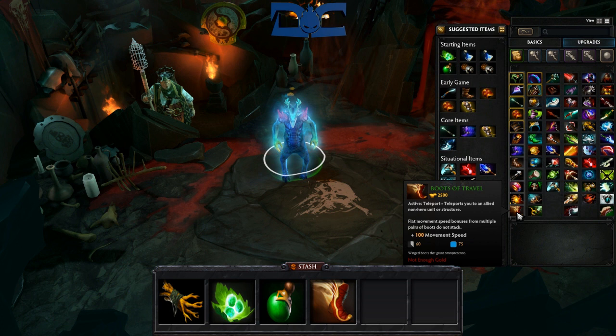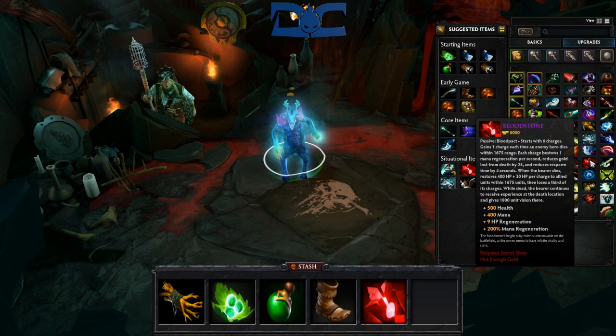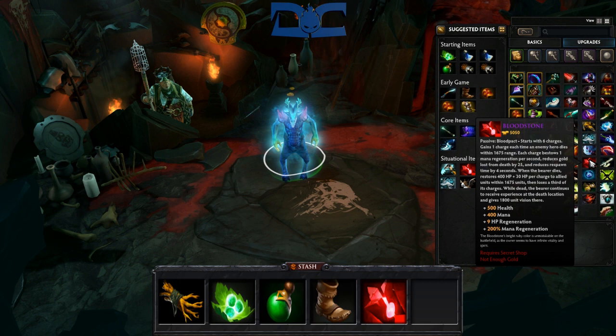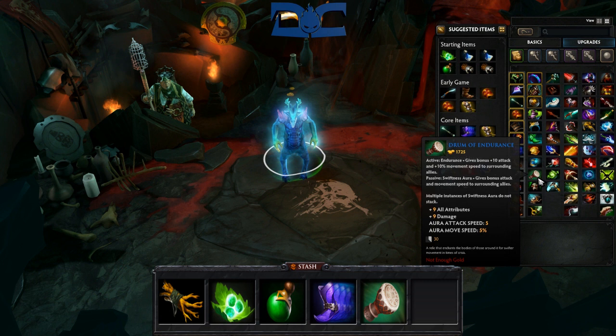Move speed is crucial for someone like Leshrac who relies so heavily on positioning. In the mid stages of the game, try to farm an early Bloodstone. This is an item that works wonders on Leshrac, as the mana regeneration can become insane with enough charges. If you chose to go arcane boots, which are very helpful in the early and mid game, you can disassemble them and use that energy booster to complete your Bloodstone. But sometimes you aren't farming well enough to get a Bloodstone, and getting one later in the game just isn't worth it. If this is the case, go for some Drums, since the stats and move speed bonuses will help you get back into the game.